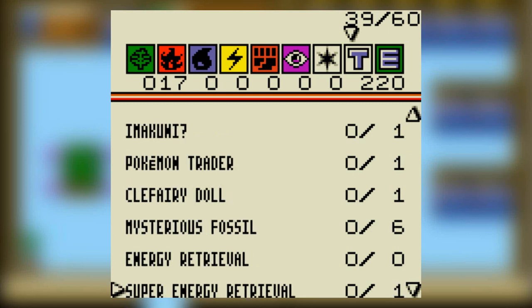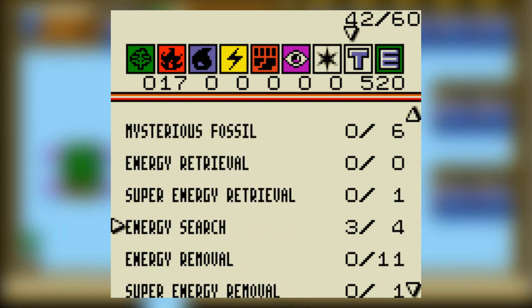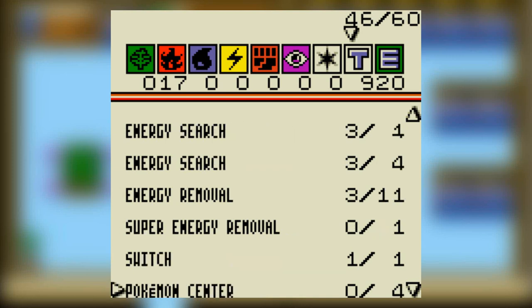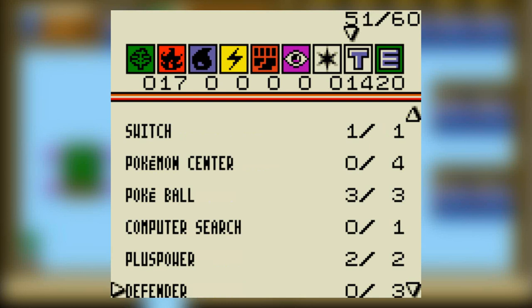We have to keep remembering to start timing. We're going to use an Energy Surge — put like three in there. We're going to put a couple of Energy Removals. And I'm using the Energy Retrieval, so this is the thing — because I'm using all of this in the other deck.